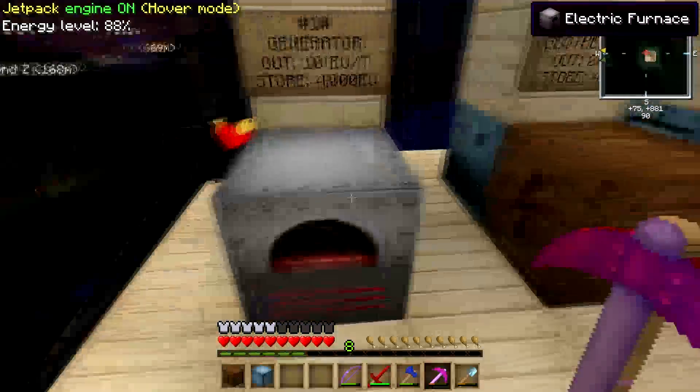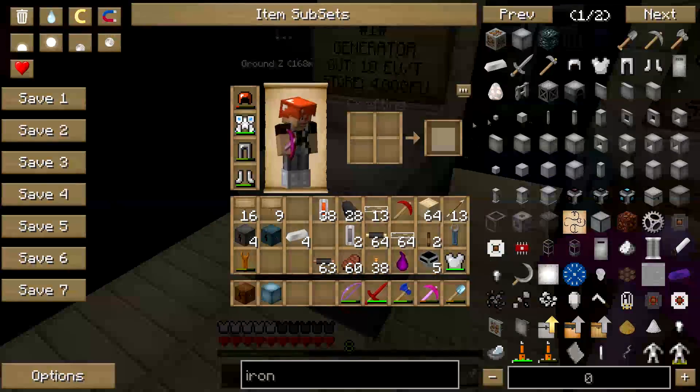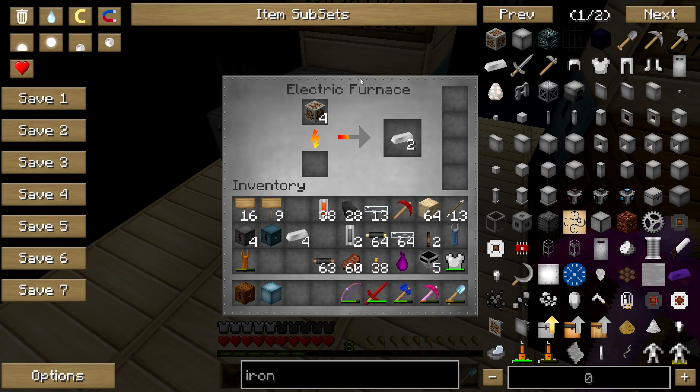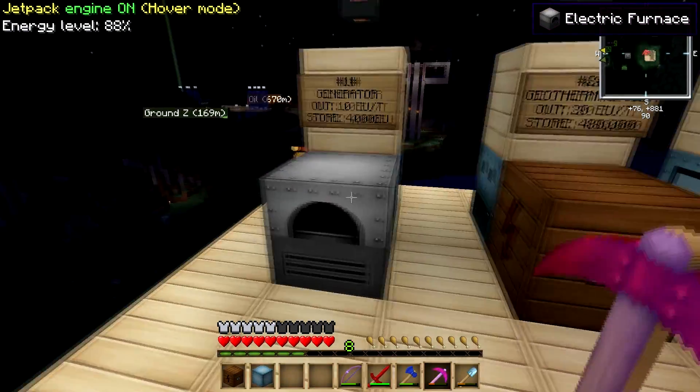The electric furnace — I'll go into detail about other IC2 blocks a little bit later. I just want to start with the electric furnace to show you the general idea of how this thing works. These four corners are for upgrades. I don't even know if I'll be doing that many episodes to get into the upgrades — if you guys like it, then I will.